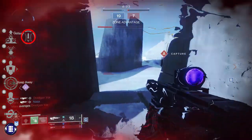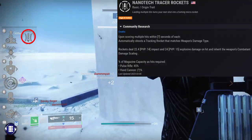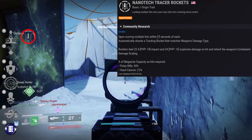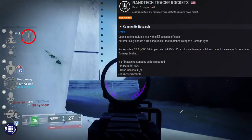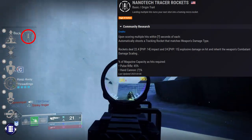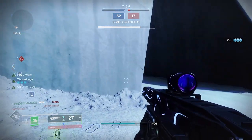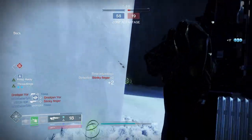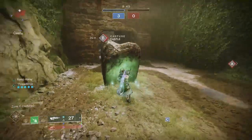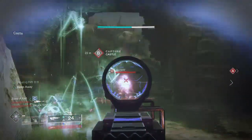The origin trait, Nanotech Tracer Rockets, automatically fires a tracking rocket matching the weapon's damage type after landing multiple hits within a short window. In the Crucible, enemies may already be dead by the time it procs, but against supers or guardians with damage resistance it's easy to trigger. It's essentially free damage just for playing the game — not a bad origin trait at all.